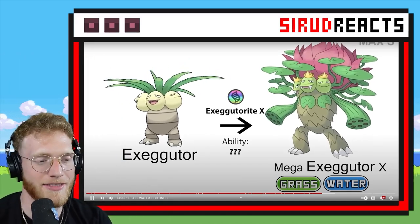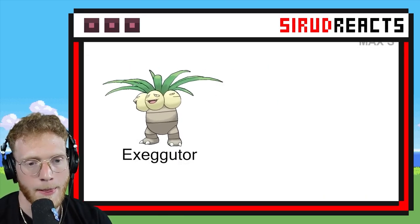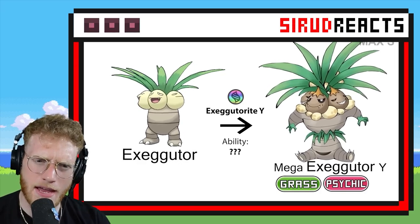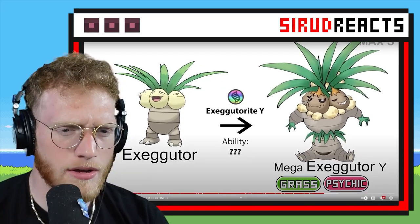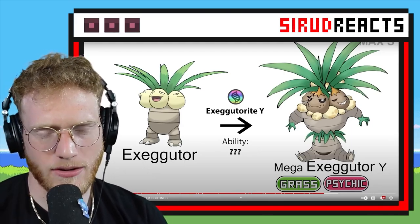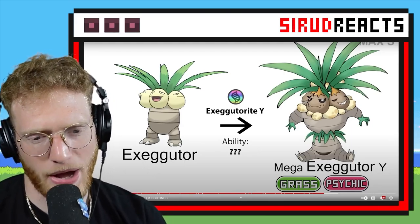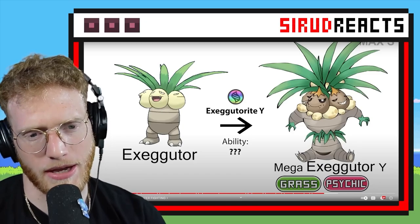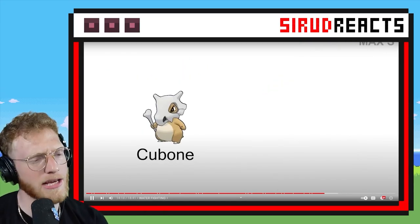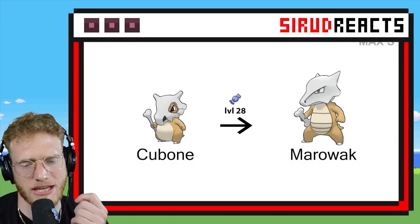Please give me another sick Exeggutor — Mega Exeggutor. What is going on with the eggs though? They turn into like Chewtle heads. I don't understand that. Its body the way it's sitting is creeping me out a little bit, but I kind of like it still. It has like dragon eggs as a necklace too.